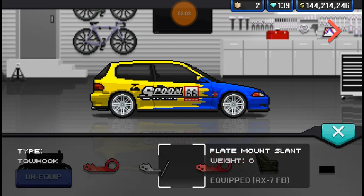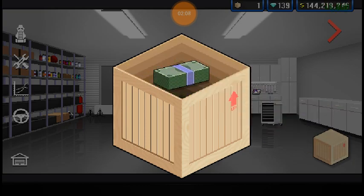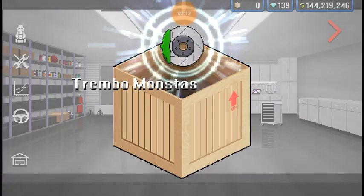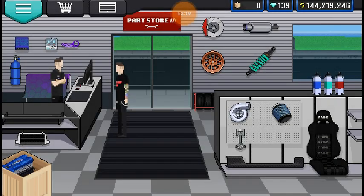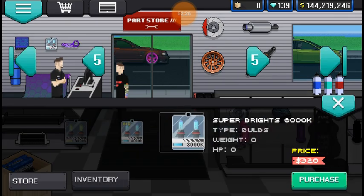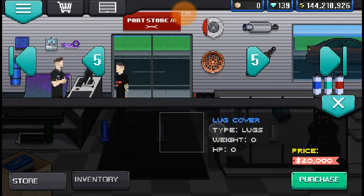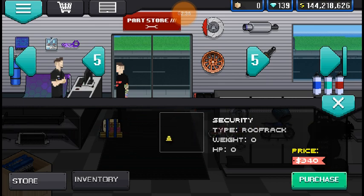I haven't bought any other parts so I really don't have much. Actually, let's open these crates real quick - 5,000 in cash. So let's just go buy a bunch of parts. I know Spoon doesn't usually build cars with turbos, but I'm just going to add one. Just because, like I said, it's not going to be a direct Spoon build - it's going to be inspired by Spoon.